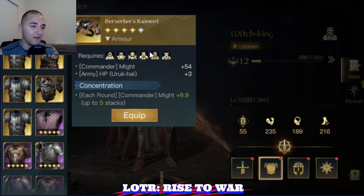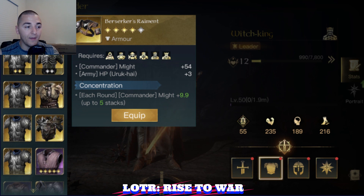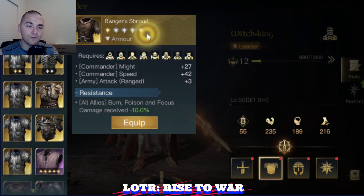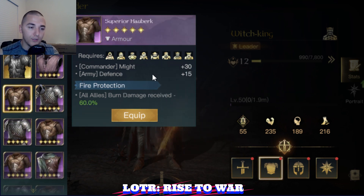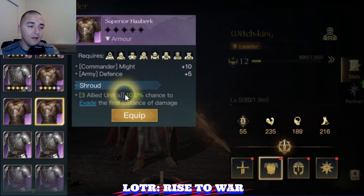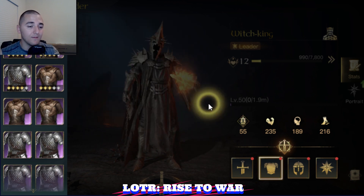If you don't have the 5-star Berserker's Raiment or you have some different armor, it's also going to be very beneficial to run something like the Protection of Numenor with plus HP to your Evil Men. Or if you're going to run range units, you can run Ranger Shroud with plus damage. Or you can drop down and run the Superior Hrubjurk with plus 15 defense to your entire army, plus 30 might. The Shroud ability is probably the best in slot early game — it gives you a 60% chance for your army to dodge the first damage instance, which is going to help you survive early game.